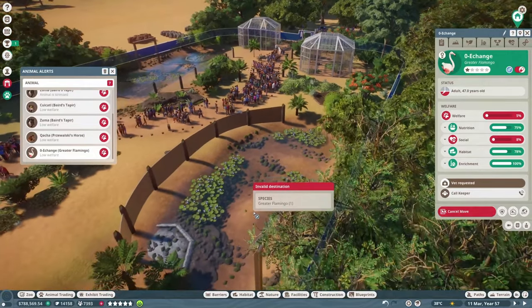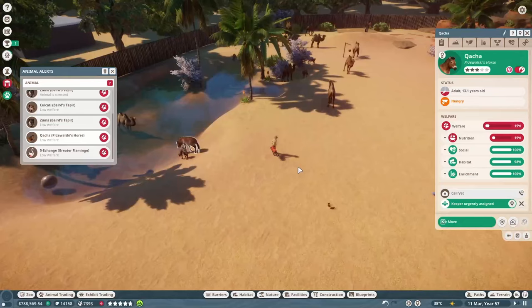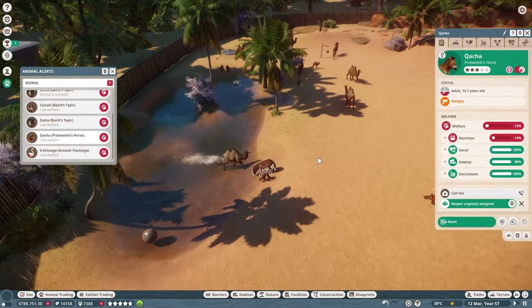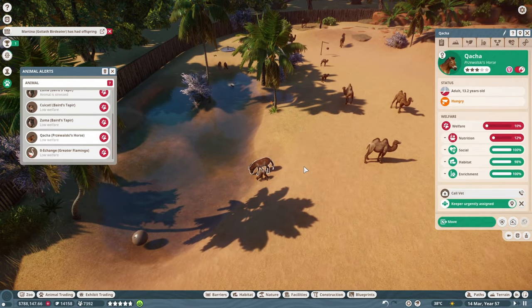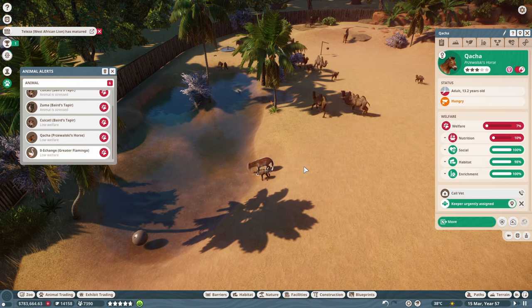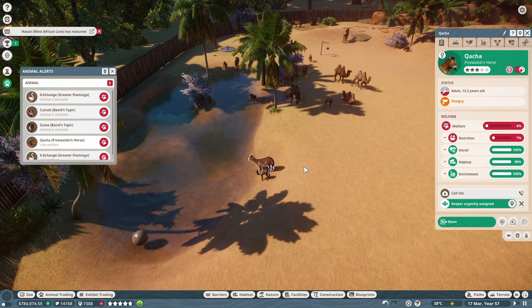It wasn't long before I found myself back at the camel habitat with very hungry horses. I'm pretty sure the issue was a bug — the keeper was cleaning the habitat, which in my experience they only do after feeding the animals. So either this horse didn't go eat, or the game just isn't registering that they were fed. I'm not sure what the issue was. I really should have just removed them at this point, but I didn't.